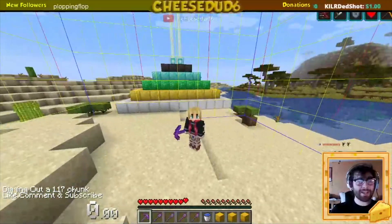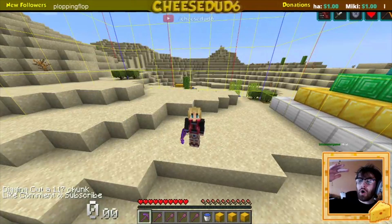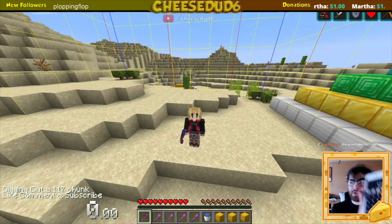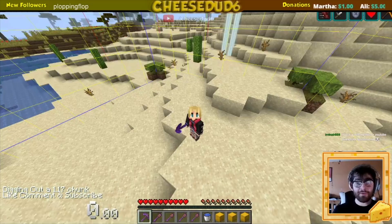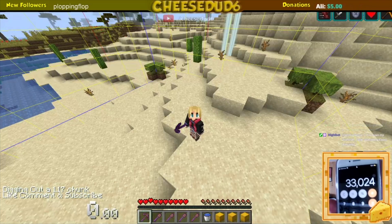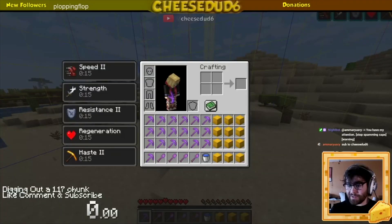We're actually going to do this and it's going to take forever. We're currently at Y equals 65, which means we have to go down all the way to Y equals negative 64. So 65 plus 64 is 129 — 256 blocks on every single layer times 129. We're going to have to dig out about 30,000 blocks for this. So without further ado, I say we start the timer.